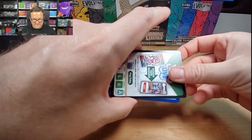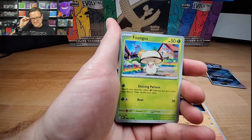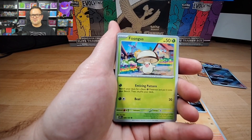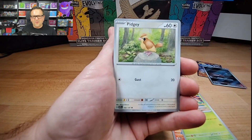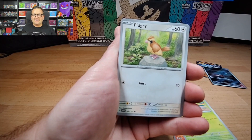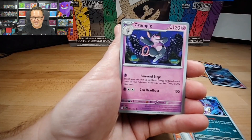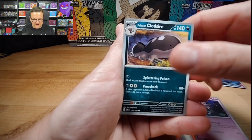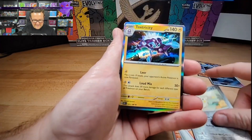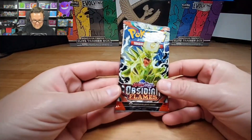Next pack of Obsidian Flames, one more before we hop over into Ultra Prism. It's a set I feel like Ultra Prism and Forbidden Light, both from Sun and Moon, were such solid sets and I don't think they had full exposure in the pack battle bracket that I did — they faced some really harsh competition. They've got such great cards in there. We got Token Tomorrow, solid reverse, into a Toxicity Holo.